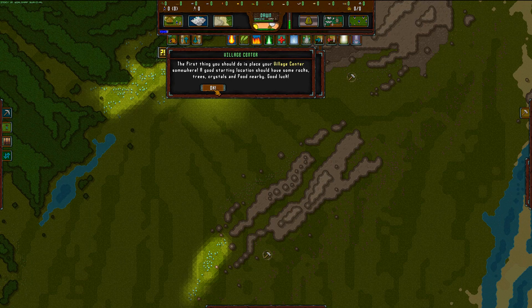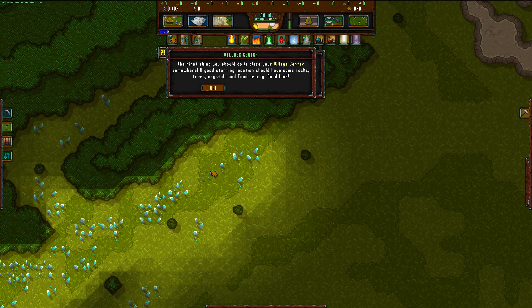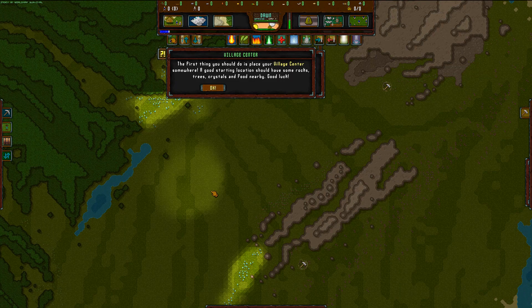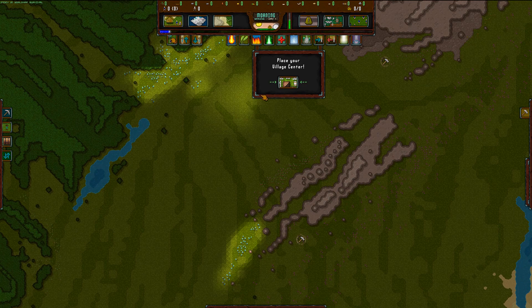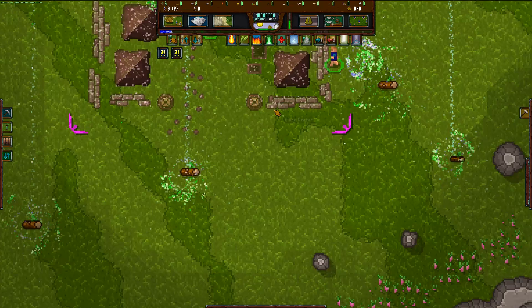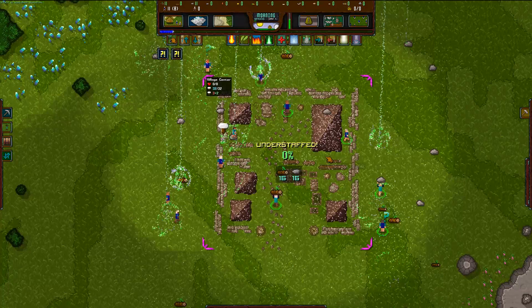A good starting location should have some rocks, trees, crystals, and food. These are crystals — all shiny and stuff. That's food, I think it's carrots. Here is about good, right? It's perfect. We've got quite a defensible position — you can use this as a big wall, and there's a big forest. Right about here is perfect. This is a big village center, so this is a perfect place. Let's plonk it down. And these are our dudes spawning in.